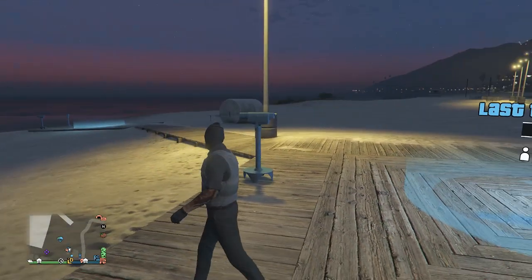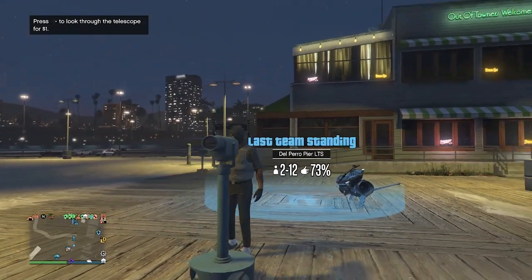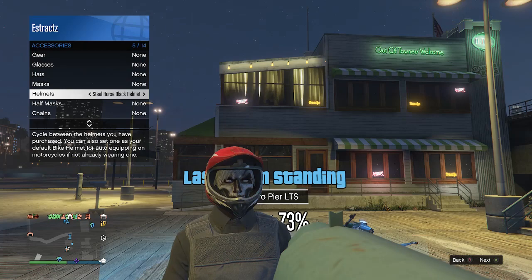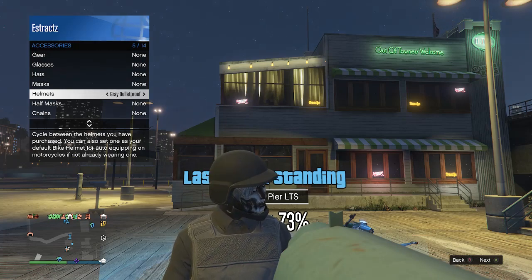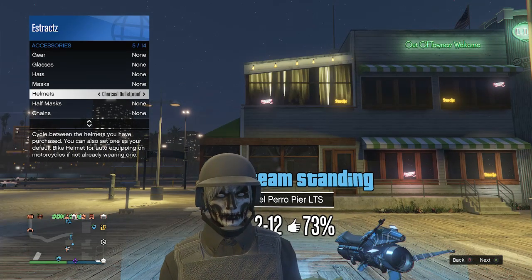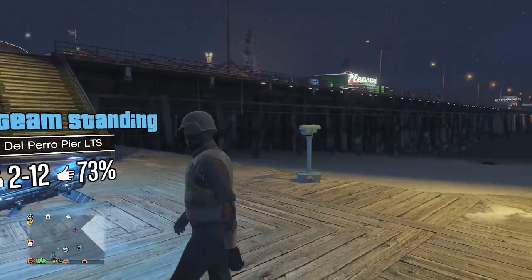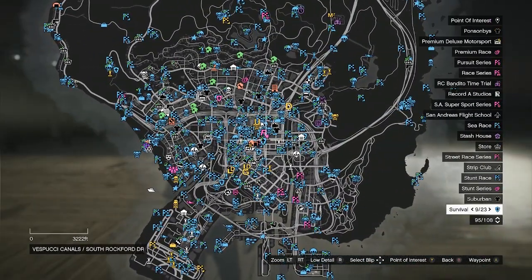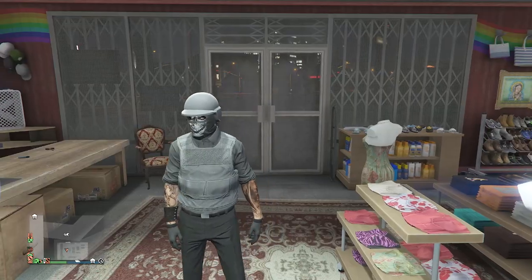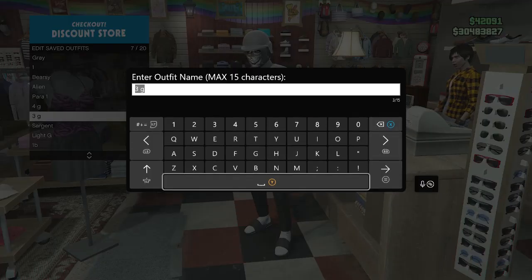Find the telescope, do the telescope glitch — run by the telescope, press right on the d-pad, character runs in place, look toward the telescope, you're glitched. Pull up your interaction menu, go to style, go to accessories, and scroll through your helmets until you find the charcoal bulletproof. Your mask will come off, but don't worry. After finding the charcoal bulletproof helmet, put away your interaction menu, walk away from the telescope, and the mask and helmet will merge together. Now head to the mask store to merge the flight tube over to this outfit.